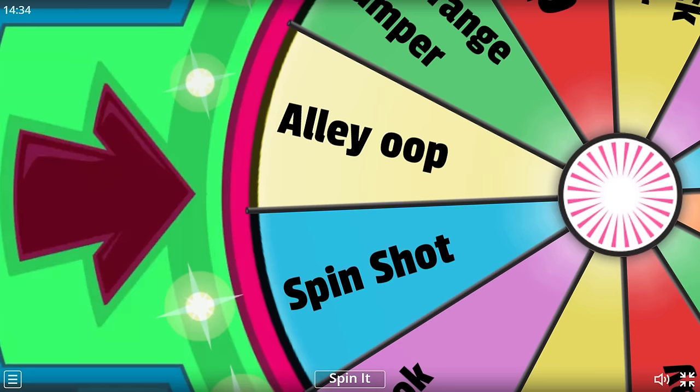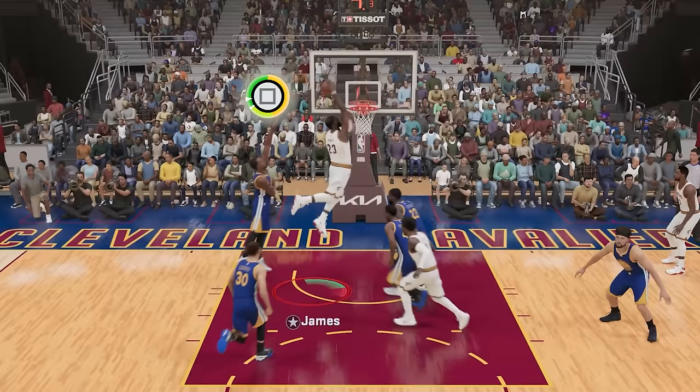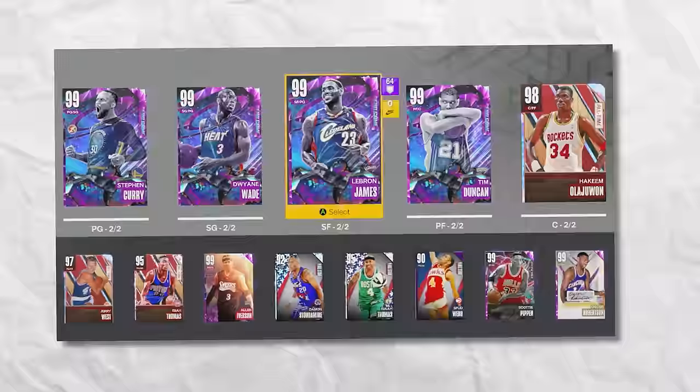The best player at 6'9" is LeBron James. The challenge we need to complete is an alley-oop. Come up LeBron — in our first attempt, LeBron literally shoved him. He literally pushed Curry out of the way. That was a nice alley-oop dunk right there from LeBron, let's get it.